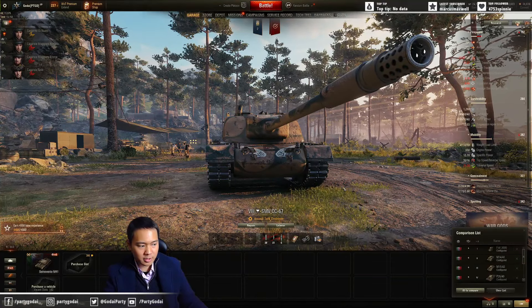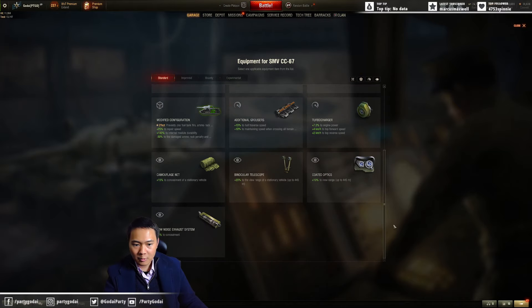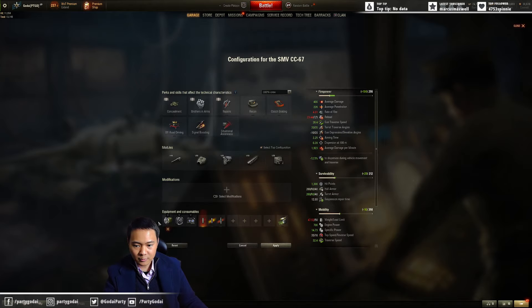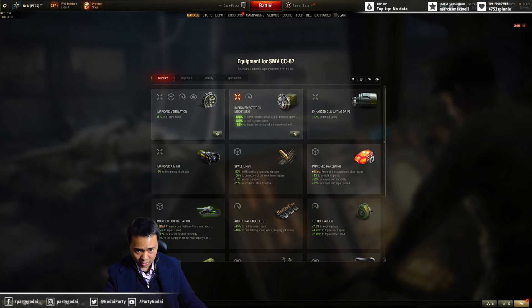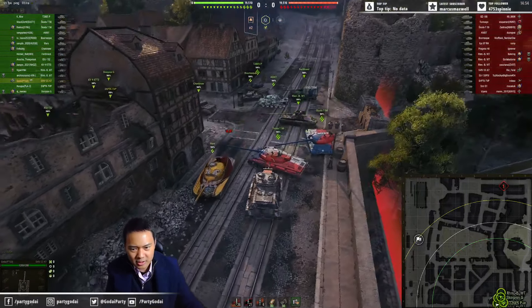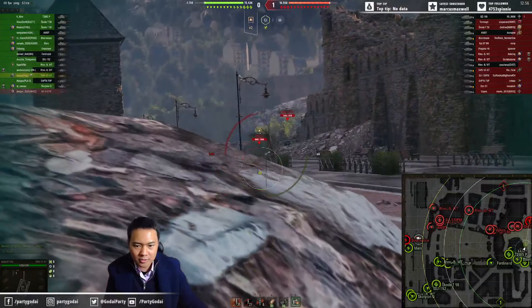For equipment, it's gonna be probably the same as the previous vehicle. For me personally: improved rotation mechanism, vents, and optics - that's what I want to go for, with or without food. For those who don't really care about view range, you can drop the optics and use turbocharger or improved hardening instead. Playing on hills is gonna be a better choice overall.